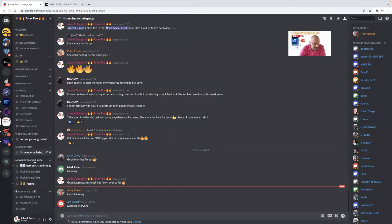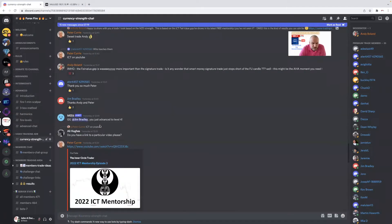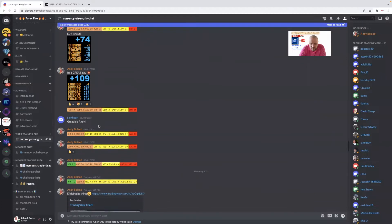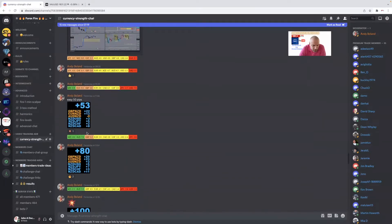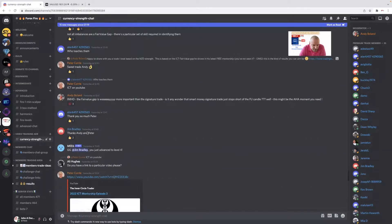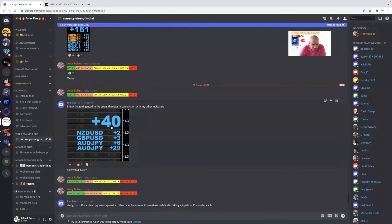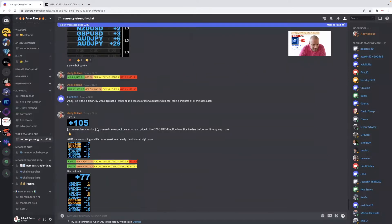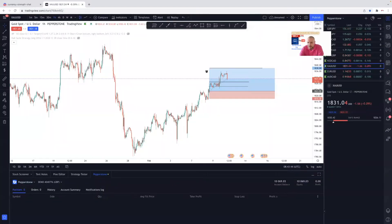Let's have a look at what the EDR guys have been doing. A few people posting 50 pips, 80 pips, 100 pips. Getting into some charts — 161 pips this morning so far, 40 pips, 105 pips, 77 pips. It's all going well on there too, so we're going to head over to the chart and see what we can find.